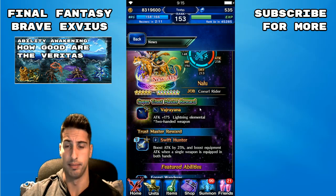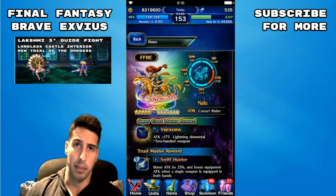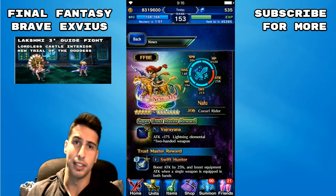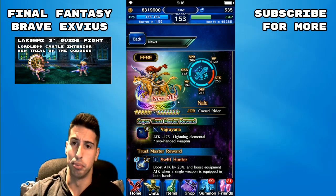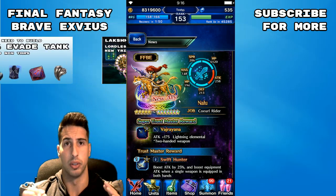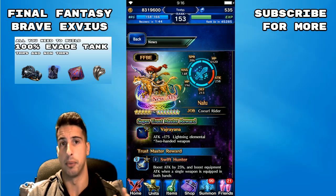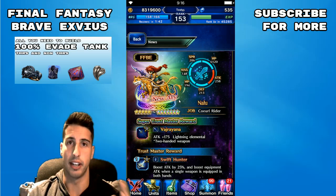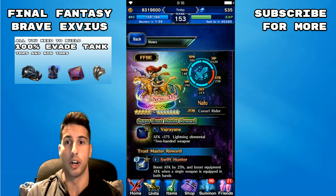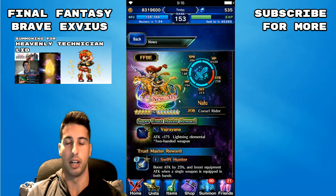Her super TMR is the Vaj Rhino — a spear with 175 attack, lightning elemental, and it's a two-handed weapon. Really strong, especially if you want to build Roberta for more damage, or build Nalu — that thing could be pretty good. One thing to remember: this banner is going to be there forever, so if you don't pull now, you still get a chance to get her in a future rainbow, or get other characters in a future blue or gold crystal. They're always going to be there, so don't feel pressured.